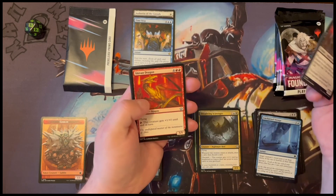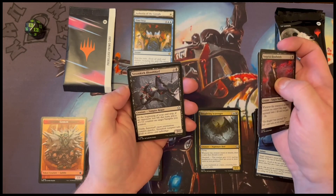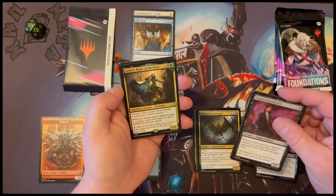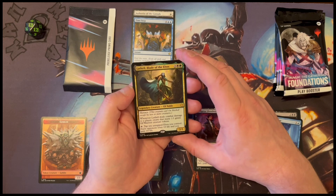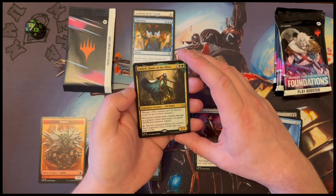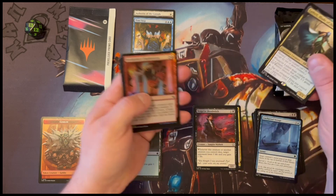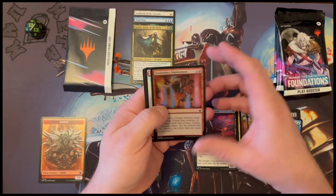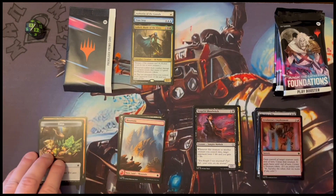More commons. The old Vengeful Blood Witch. Vengeful Blood Witch. Shivan Dragon. Adventure Gear — that seems interesting. Stormkirk Blood Thief. And then we've got Lathril, Blade of the Elves. That seems pretty good. Involuntary Employment. Mountain. And a food treasure token.